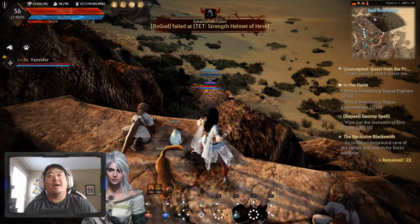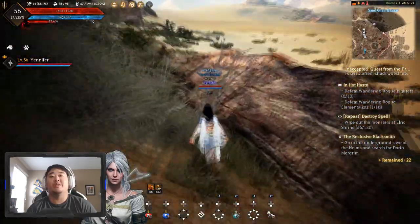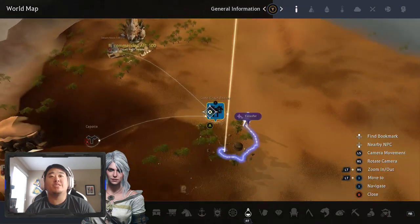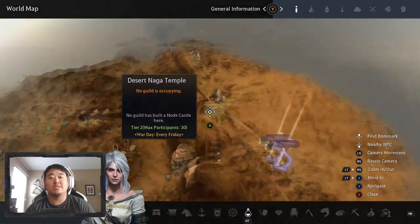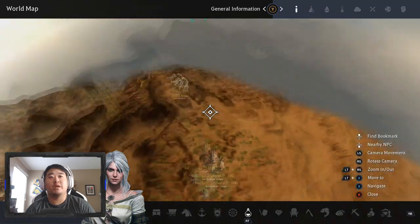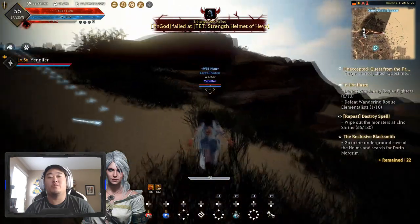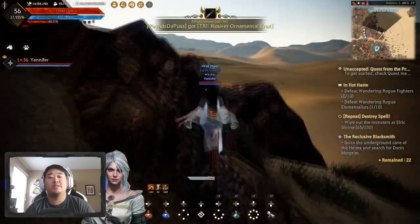What is up guys, it is Nick. We are back on Black Desert and today we are going to be doing something a little different here on the Sorceress. We are out here in the Sand Grain Bazaar and we are going to be farming Desert Nagas. You guys seemed to like the 30-minute farm at Bashim's base, so let's go ahead and do 30 minutes at Desert Nagas.